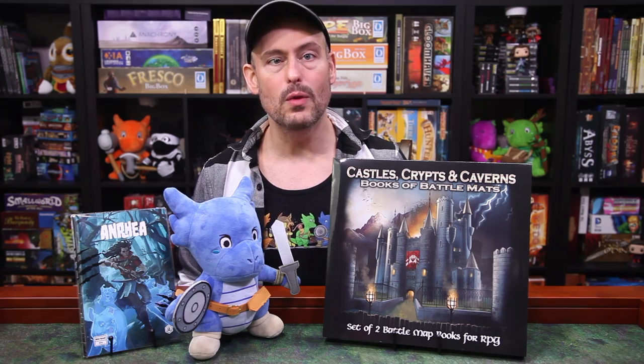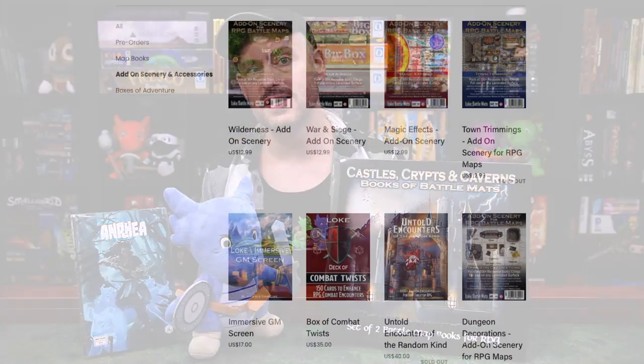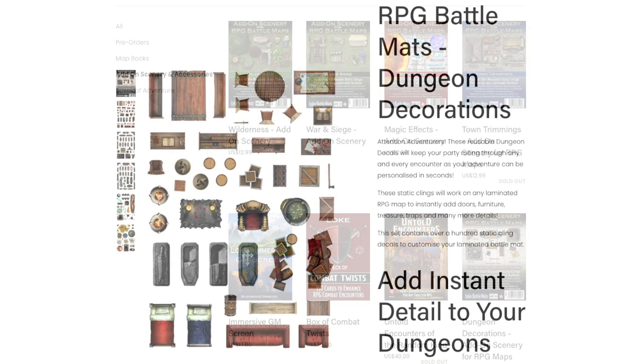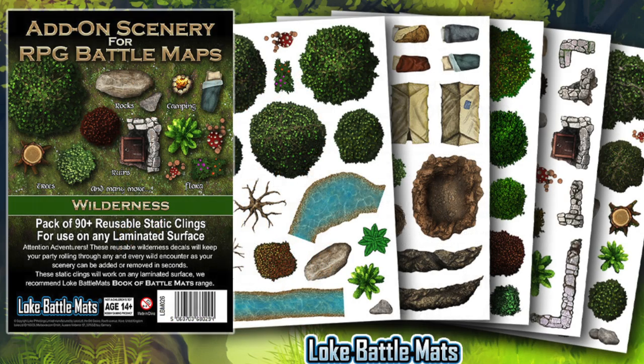With their standardized entry and exit sections, I bet you're going to be able to combine maps from different books — though I only have these two to test that theory. And if you don't want to bring your own scatter terrain, they have collections of static cling add-on scenery that you can pick up as well. We've seen a few other companies, including Beetle and Grimms, that have flirted with static cling scenery in the past, and it's certainly a cheaper way to fill out these battle maps instead of using minis, and they're much easier to store.